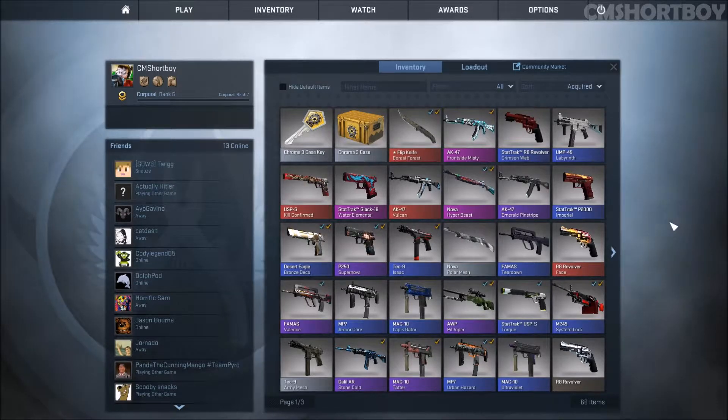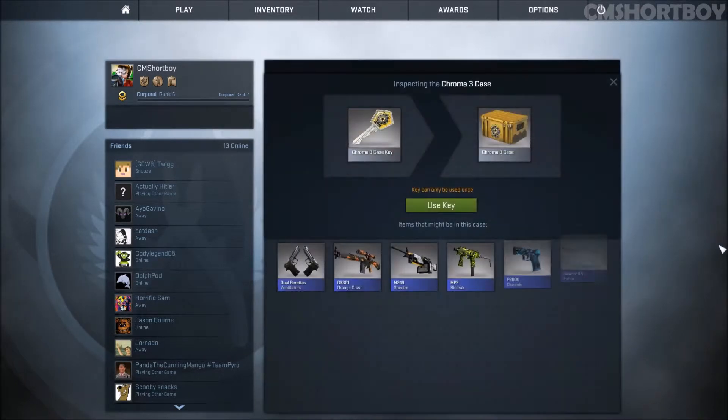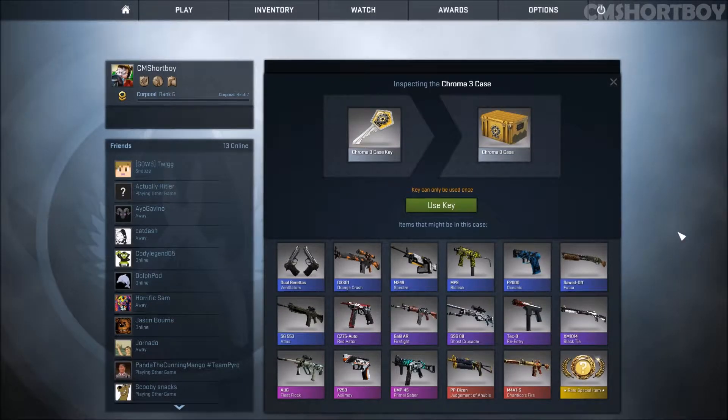I sold last betting video's skins to get this key, and let's see what we have available to us again. We again have an MP9 Bioleak at our disposal. I would definitely take that UMP45, but at the same time, I don't think I really want the UMP45 Primal Saber anymore because I used the UMP on stream today and it just did not fly with me. Primal Saber looks amazing though. I am starting to use the PP Bison again, so Judgment of Anubis would be cool. I use the M4A1S like all the time, so Chantico's Fire would be awesome. And of course, a knife.